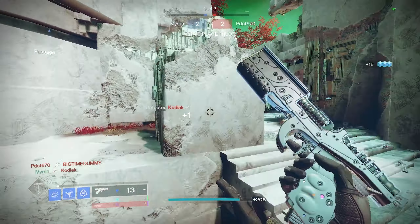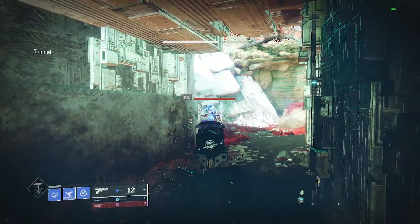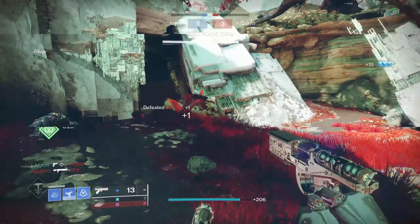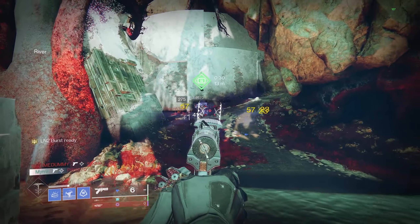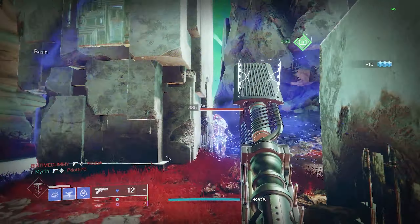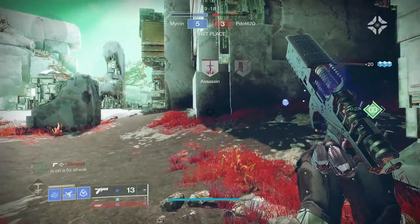Gotta find him though — somebody's over here. Perfect. I'm telling you, it's so good. There's nothing he can do in that situation to win. You just beam him down and you got another one. Just repeat the process consistently. There we go, let's go find someone else to do it to.